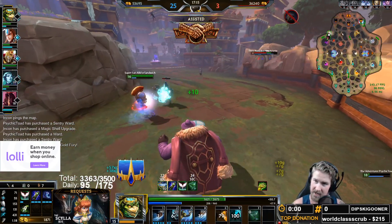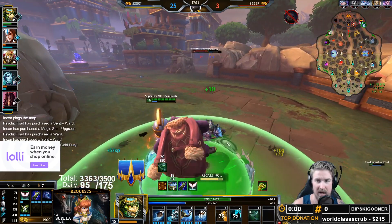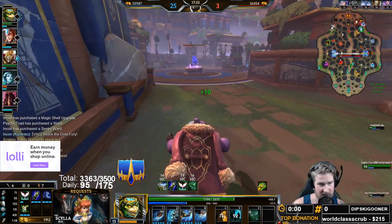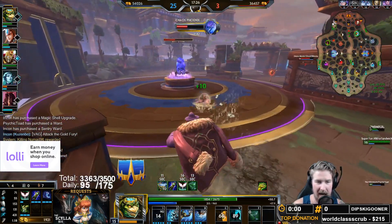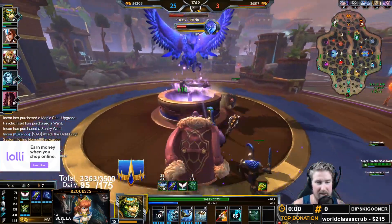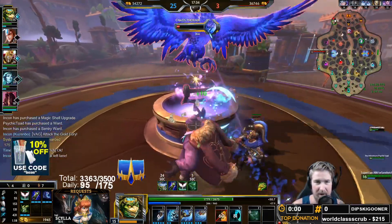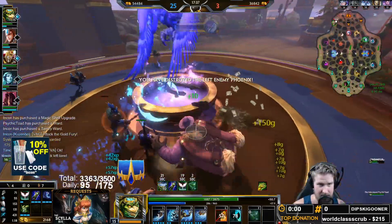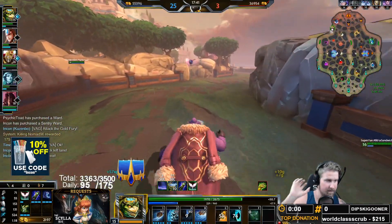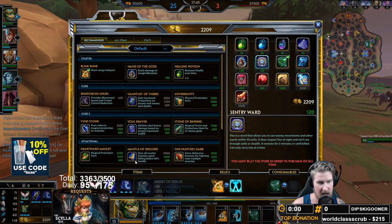Izanami uses her ultimate and silences him out of the ability — what a great Izanami ultimate. Our team has some distraction over in the right lane, so we might actually be able to shove up the left lane. I throw up my Kappa to tank a shot or two; it actually bounces off the phoenix, which was weird, but we are able to grab this left-lane phoenix and run away. A really good play from the team.